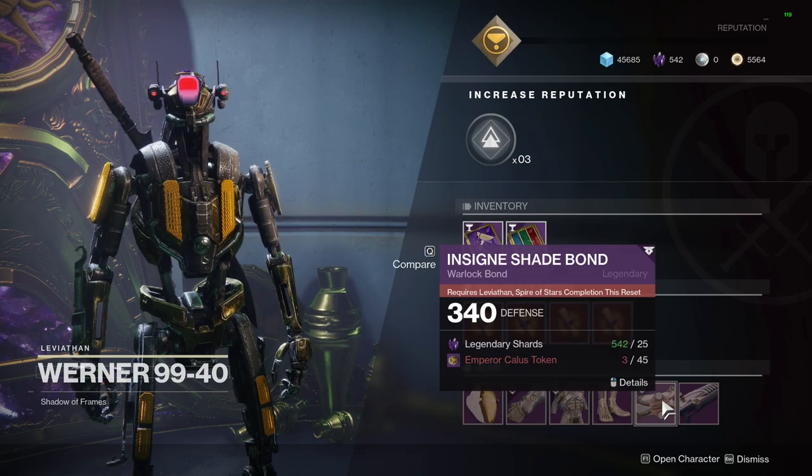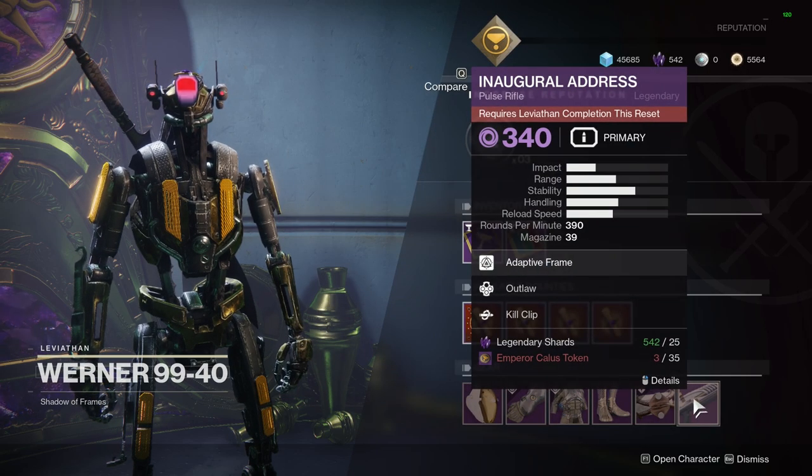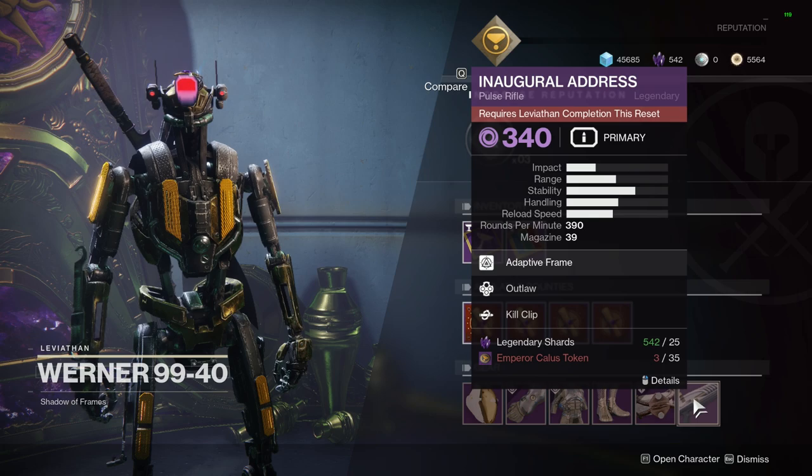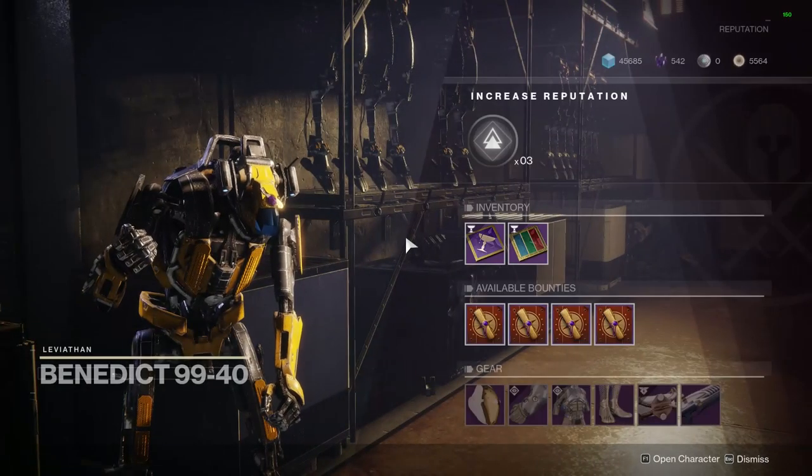We also have year one raid gear, and the weapon for the week is Inaugural Address with Outlaw and Kill Clip. You have to complete the Leviathan within this weekly reset and have enough tokens to purchase it, but it's definitely a good one to get if you haven't already.